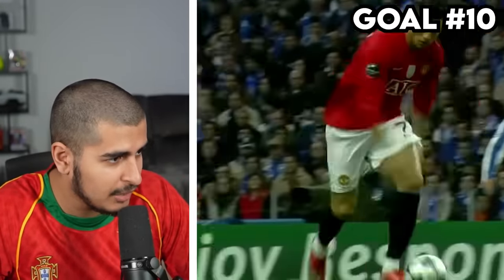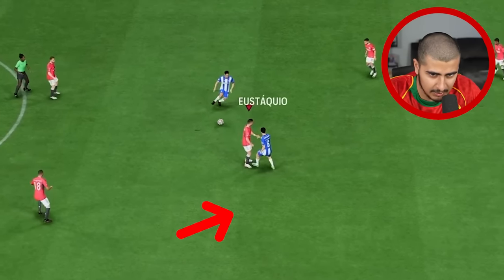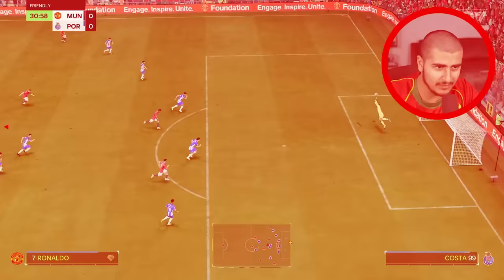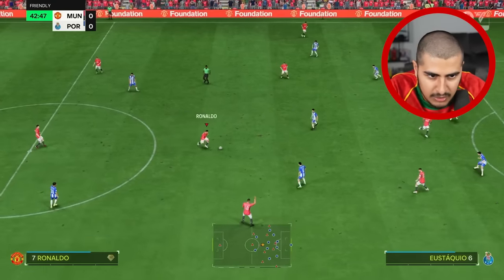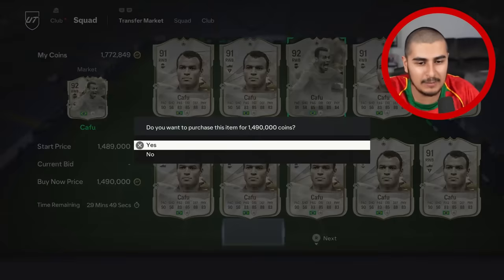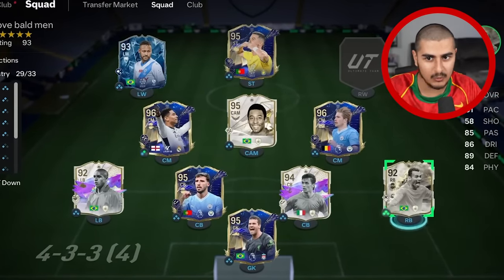Goal ten is against Porto — Ronaldo takes two touches and strikes it from 40 yards in the top left corner. I shoot from the exact line and after a few attempts with varying touches, I find the right combination. One touch and bang — it goes in!